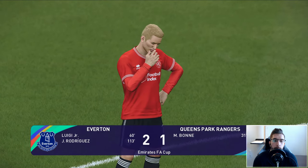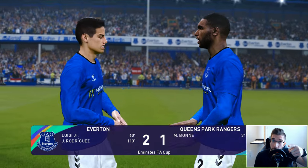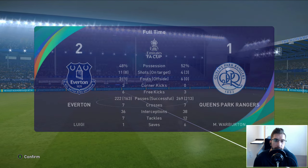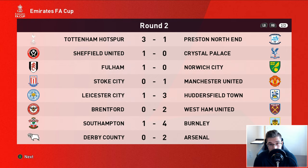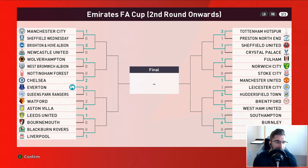I said last episode how ridiculous the ending was, and we've just done a match that lasted about 40 minutes. It's bonkers. But Luigi scored and we advance into the next round. 11 attempts to four - we had a terrible start but got back into it. QPR got complacent and tired. Other results: Man City won, Brighton beat Newcastle, Wolves beat West Brom, Chelsea beat Norwich, Liverpool beat Blackburn, Tottenham beat Preston, Leicester lost to Huddersfield, Arsenal beat Derby. We face Aston Villa in the next round, and potentially Liverpool in the quarterfinals.